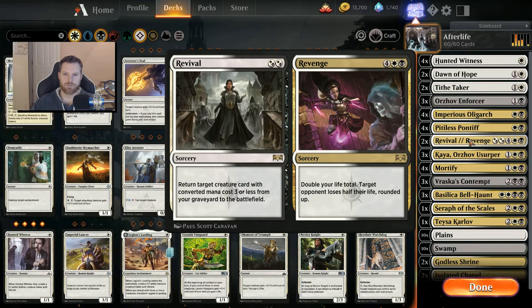I've got two Revival/Revenge cards in here. The Revival side is pretty awesome — it returns a target creature card with converted mana cost three or less from your graveyard right to the battlefield. Revenge is high cost at six mana: doubles your life total, and target opponent loses half their life rounded up. I'm not sure how beneficial that will be, especially if they've got a bunch of life. But the whole point is to see the actual value of the cards not just in theory, but in practice.